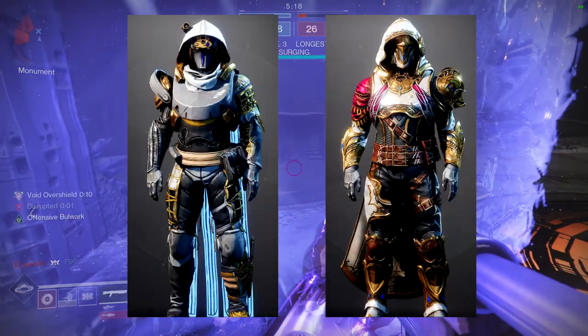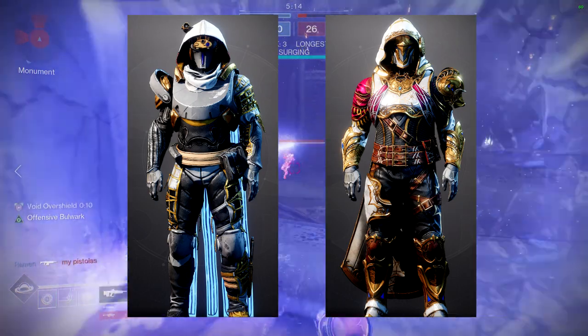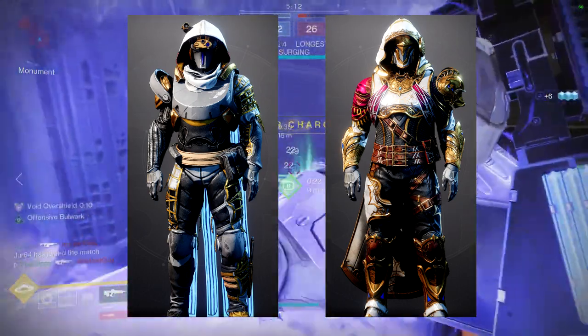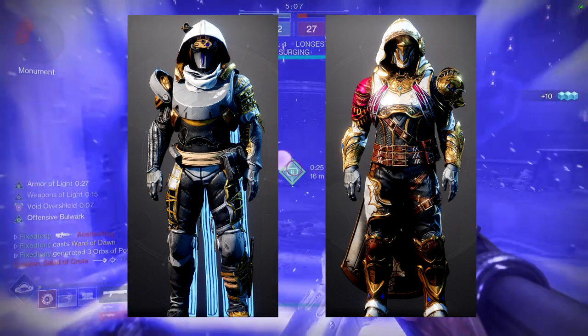For the first one we're going to be looking at Queen's Guard Valor. I think this is the best shader in the game. This is also the shader that you get from the season pass ornament. So if you are interested in this color combination, you're going to be looking for Queen's Guard Valor — it is a really good shader for this.